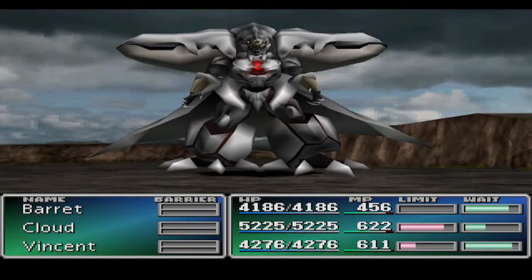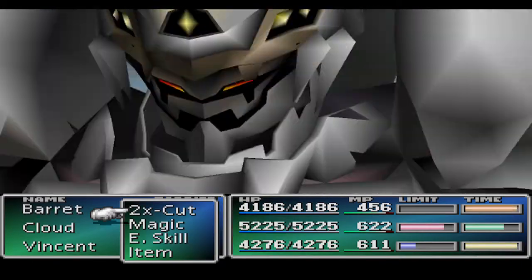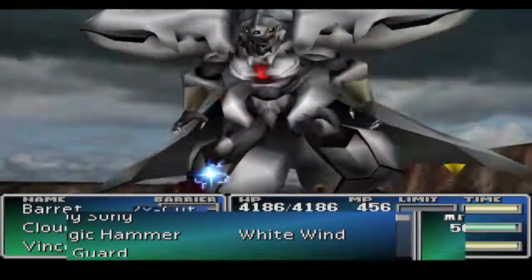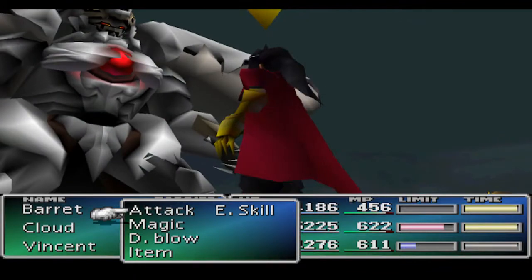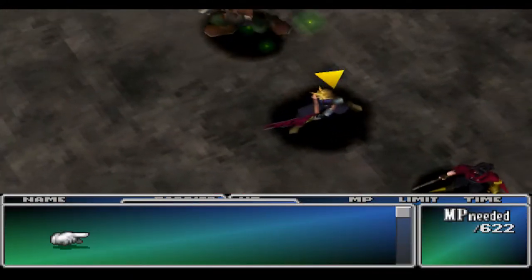After we've waited for Omega Weapon to come and encounter us on the beach, the first thing I'm going to do is cast Big Guard. We'll absorb most of its attacks because of the Tetra Elements we have.